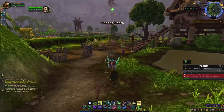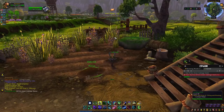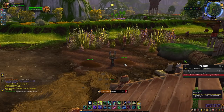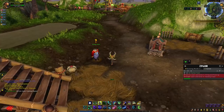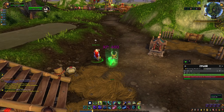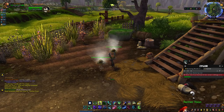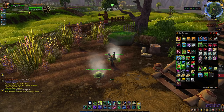We turn in the seeds and now we're going to till the soil - right-click on it - and then plant by clicking on it. Those are now planted. We turn in 'Learn and Grow' and accept 'Learn and Grow 3: Tending to Our Crops.' Just by doing one quest we're already Friendly with the Tillers - the rep goes really quickly here. Now we have to use the rusty watering can which should already be in your bags.